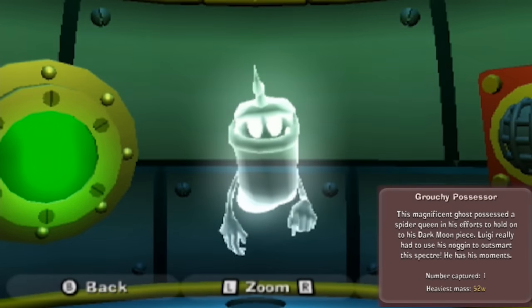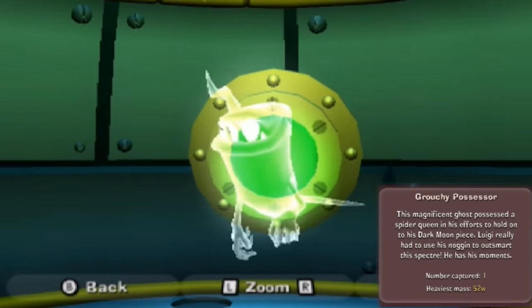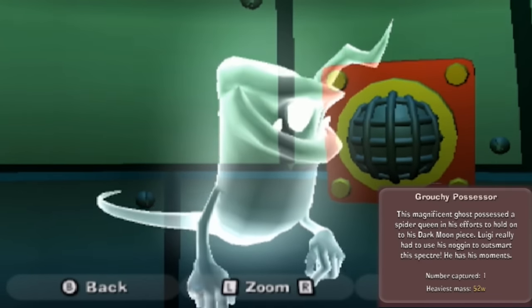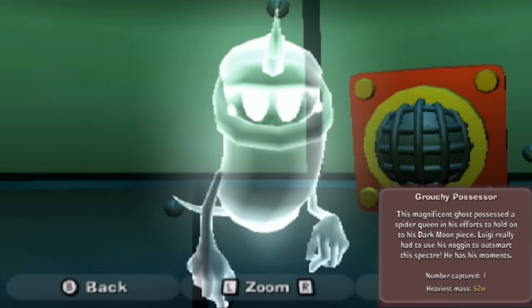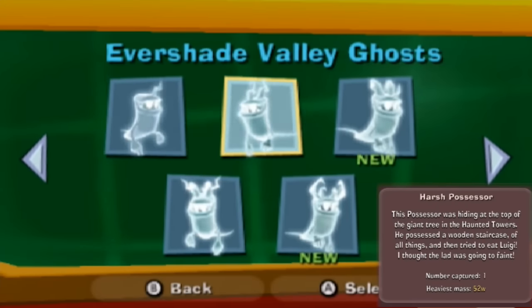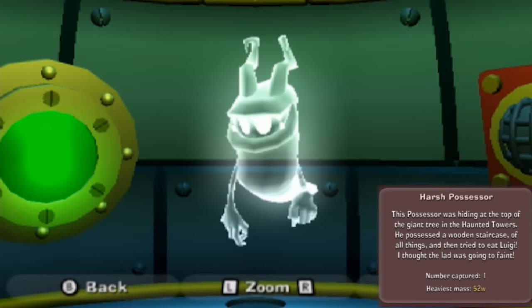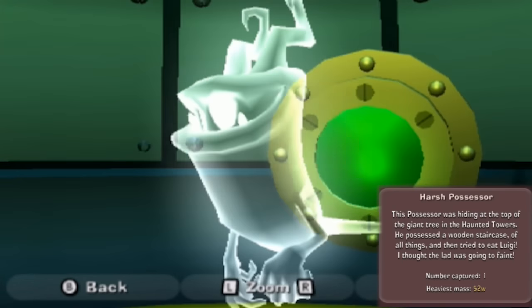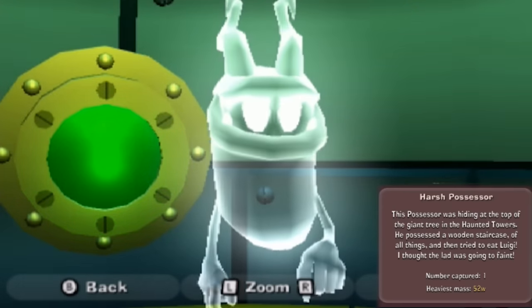The Grouchy Possessor with only one horn. This magnificent ghost possessed a spider queen in his efforts to hold his dark moon piece. Luigi really had to use his noggin to outsmart this spectre - he has his moments. 52 W's. Harsh Possessor - this possessor was hiding at the top of the giant tree in the haunted towers. He possessed a wooden staircase of all things and then tried to eat Luigi. I thought the lad was going to faint. Again, 52 W's.